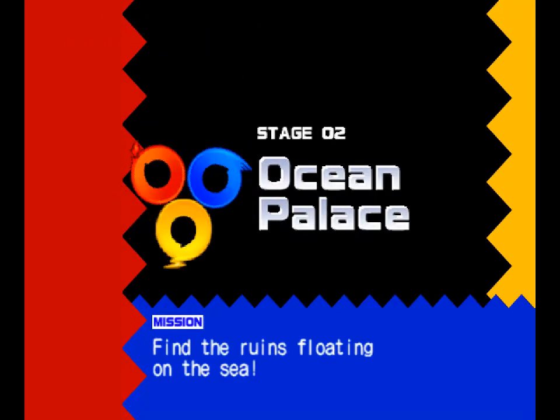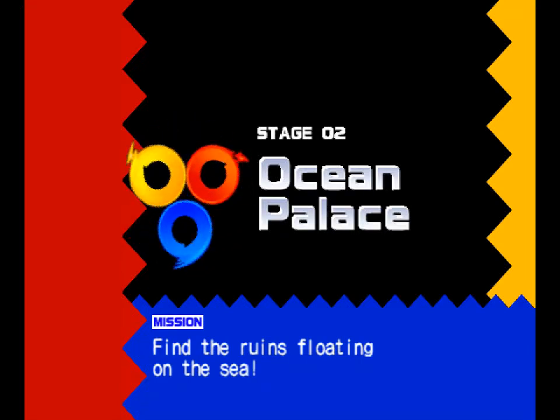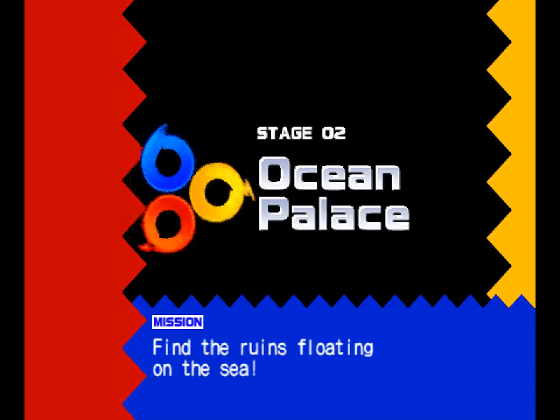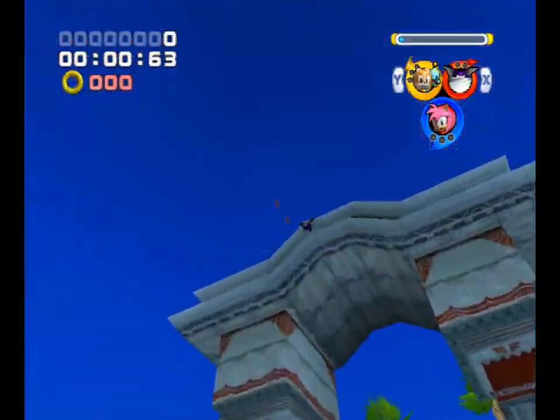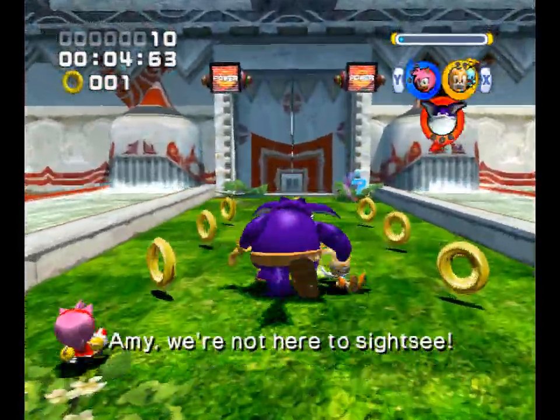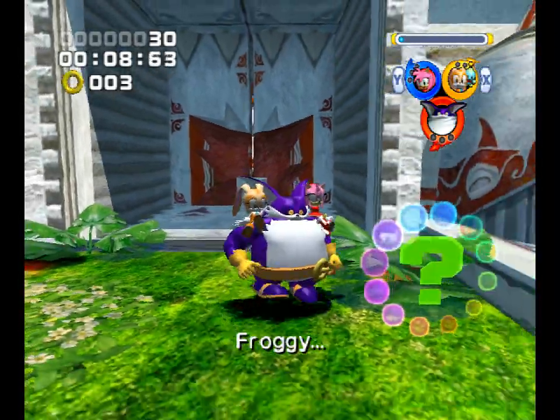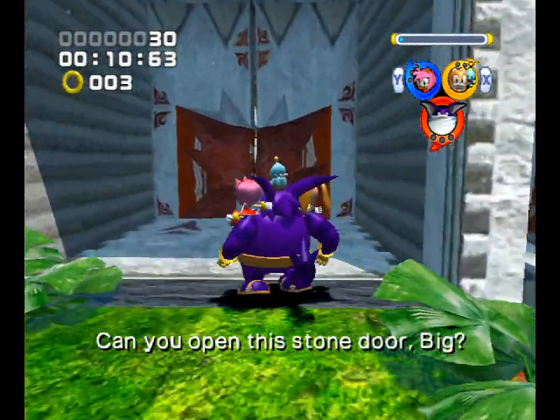World 2, Ocean Palace. The Palace of Oceans — we gotta find the ruins, we cross the sea. We're gonna find the palace. That's right, we're here to press the button to buzz this door open. Can you open this stone door, baby?